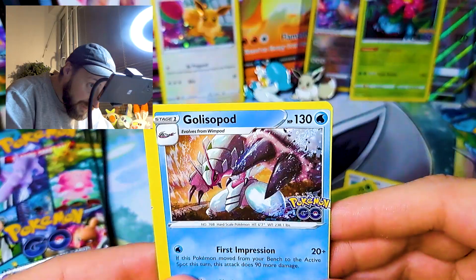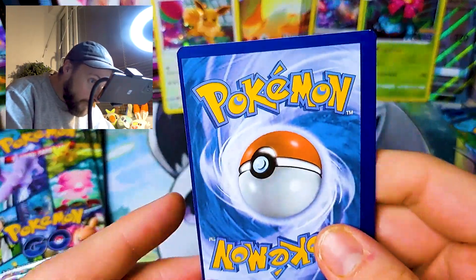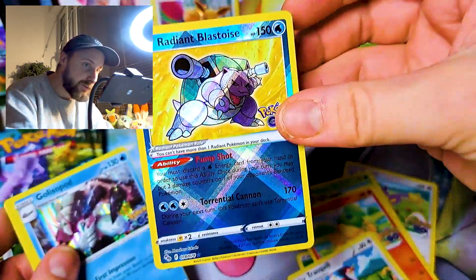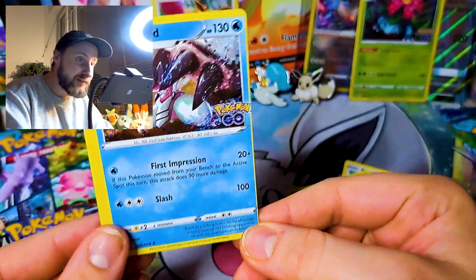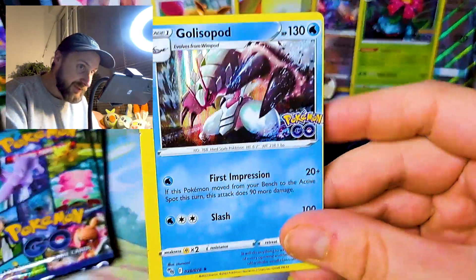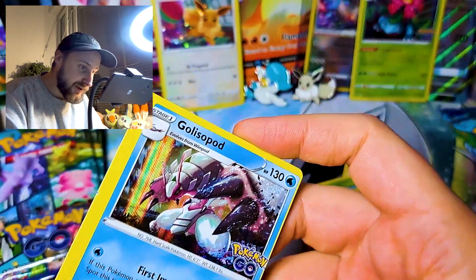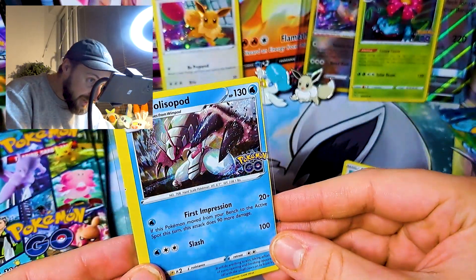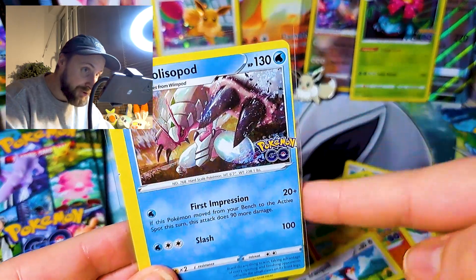Wait — what?! Whoa! Oh my god! How did I miss the Radiant Blastoise? What?! Look at this! Holy moly! Look at this Golisopod! Oh my god! Look at this error card! This is insane! I've never seen anything like that! The whole right border is gone! Oh my god! That's crazy!